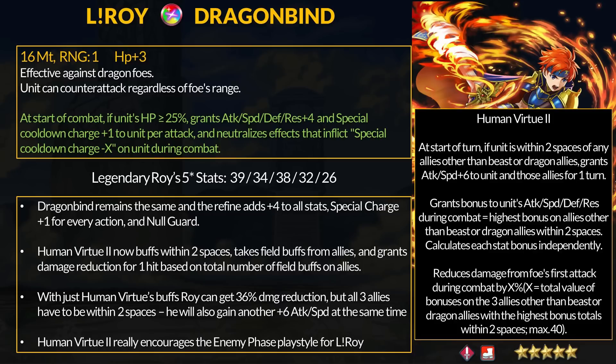To take full advantage of the second portion of Human Virtue, you ideally still want defense and res field buffs. If you can buff 2 allies with full +6 field buffs, that gets Roy to 40% damage reduction, which is a bit easier to play around since otherwise you need 3 nearby allies. Overall, Legendary Roy is encouraged to use Distant Counter for his enemy phase playstyle — he improves his attack and speed buffs, feeds off his team buffs, and gets damage reduction. Keep in mind Roy needs those teammates within 2 spaces; he cannot go off on his own, which further encourages the enemy phase playstyle.